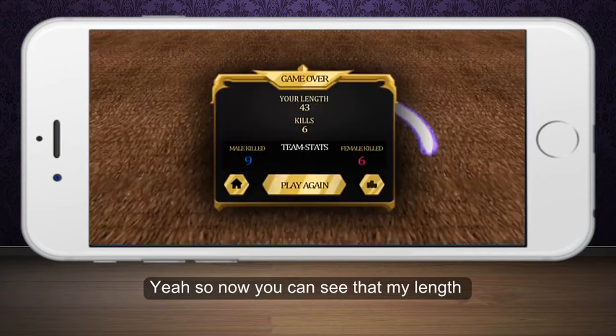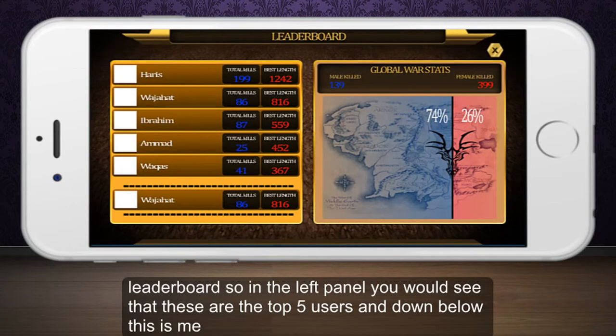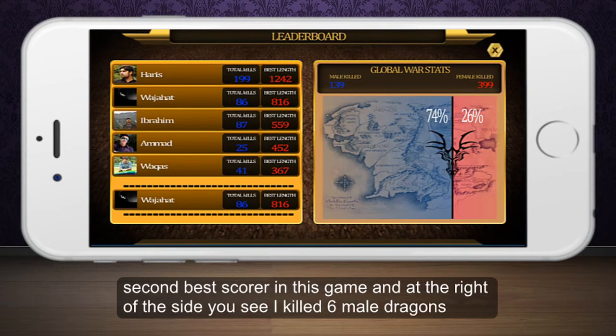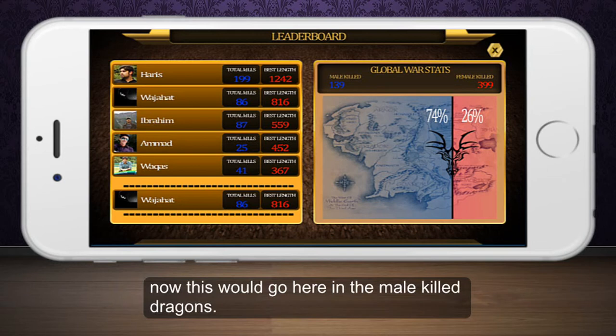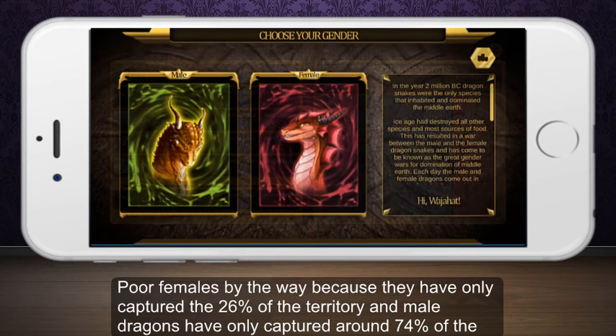Now you can see that my length was basically 43 and I have killed 6 dragons. Here is the leaderboard — in the left panel you can see the top 5 users, and down below is me because I am logged in as Vujahat. I am also the second best scorer in this game. On the right side you can see I killed 6 male dragons. Poor females by the way, because they have only captured 26% of the territory and male dragons have captured around 74% of the territory.